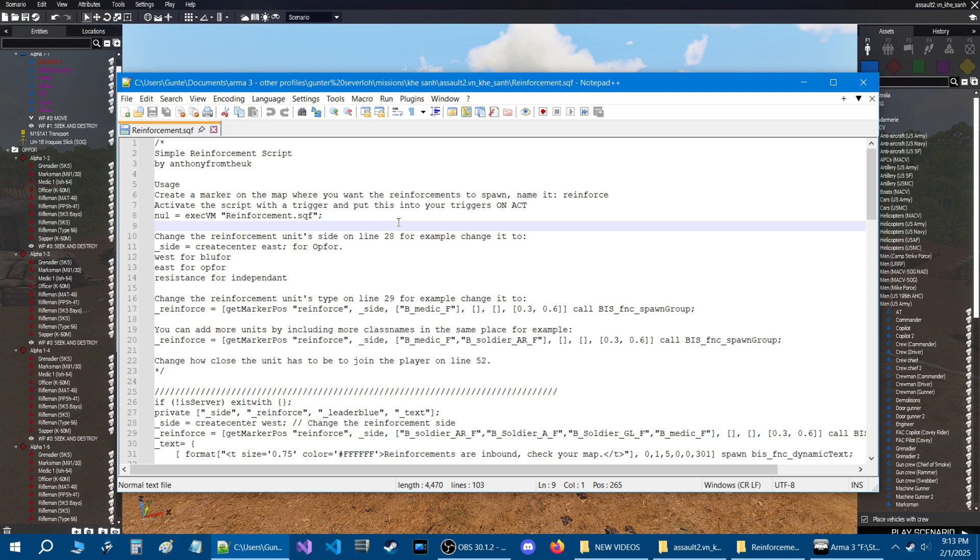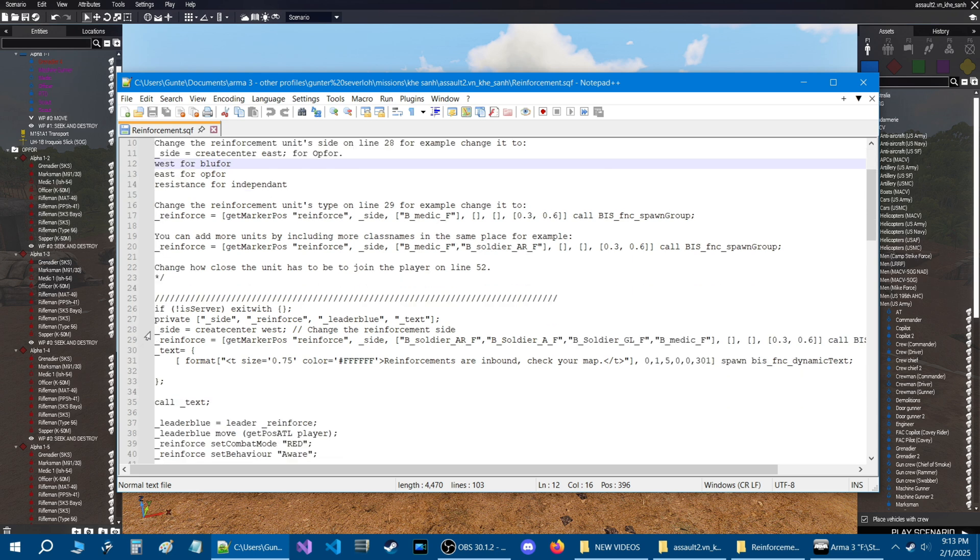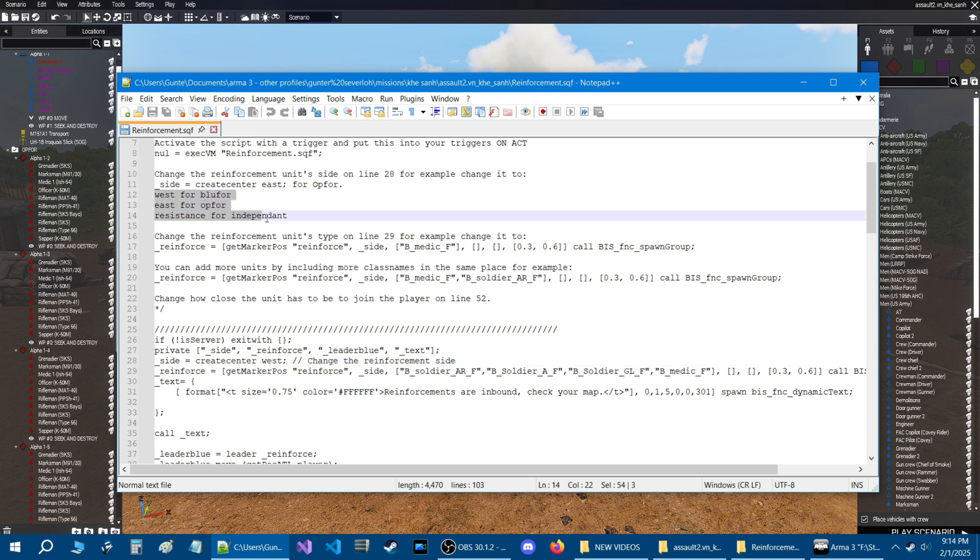It could be a radial trigger, it could be an area trigger, however you want to set it up. Down here it says change the reinforcements unit side on line 28. For example, change it to side create center east for O4. Line 28 is right here. I added some notes here because he didn't have any. So if you're going to play as Blue Force, then you would put west. If you're going to play as O4, then you're going to put east. If you're going to play as independent, then put resistance. That's one part of the script.